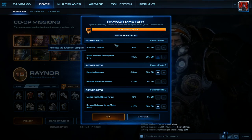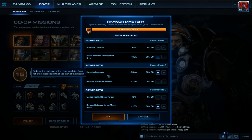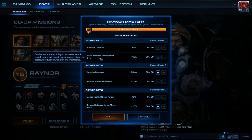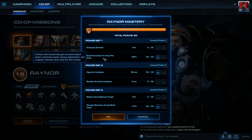For the Mastery Skill Points, we've got everything in Speed Increase for Drop Pod units. Power Set 2, we've got Hyperion Cooldown. And Power Set 3, everything in Damage Reduction during Medic Heals. So the Speed Increase for Drop Pod units means combat units temporarily gain increased Attack Speed, Movement Speed, Energy Regeneration, and Cooldown Reduction when they are first trained. It's very important — it helps a lot. Stimpack Duration is good too, but this one is a little bit better because your units are dropping straight onto the battlefield, and that increase is going to be pretty big if you have a lot of units drop at a single time.